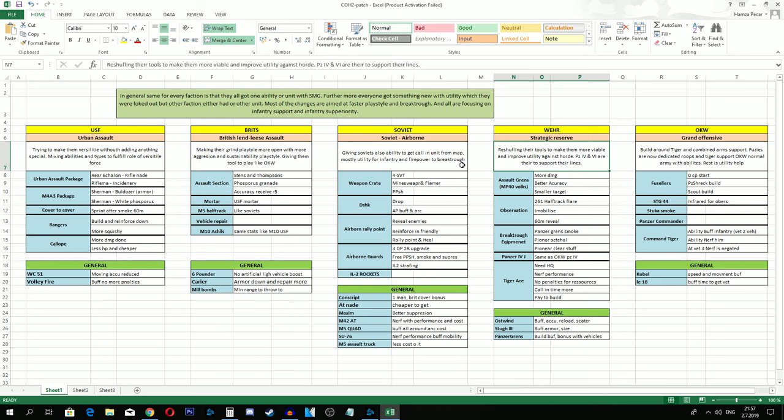Regarding Soviet general changes - not just the commander, but general changes also focus on infantry. Conscripts can get one more man in their squad with the Demobilization upgrade, which also gives them a cover bonus: they'll reload faster, be more accurate, and get a small defensive buff. With one more man in the unit - and they'll also be cheaper to reinforce. Basically, they are building up on the Soviet zerg a lot.